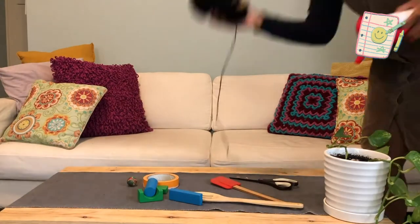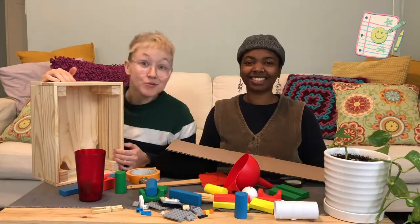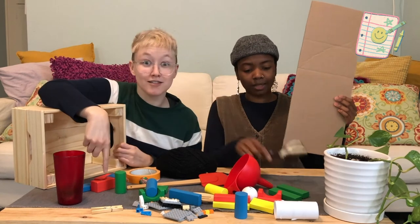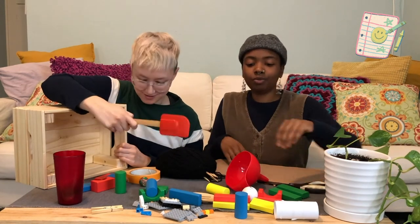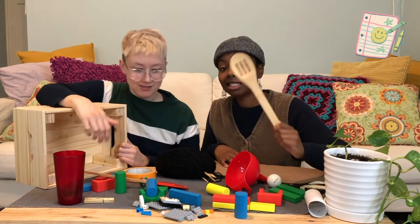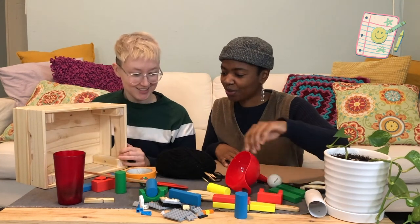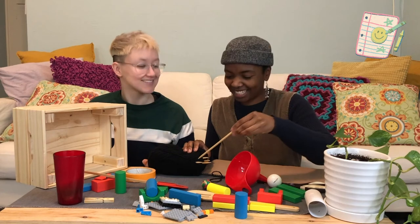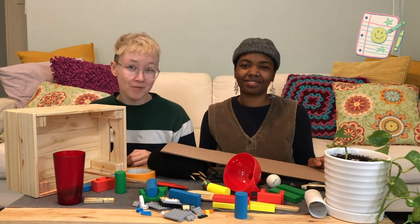First, gather things from around your house. Try to get lots of different things, but nothing that could break or hurt you. Be sure to check with an adult before you start gathering your items, and if you're not sure if they can break or hurt you, ask! You might find things like a box, cardboard, a cup, scissors, blocks, a spatula, a golf ball, some tape, a toilet paper roll, a clothespin, a slotted spoon, some Legos, a rubber ball, yarn, and knitting needles. Don't be afraid to get lots of things — you might not use them all, and that's okay.